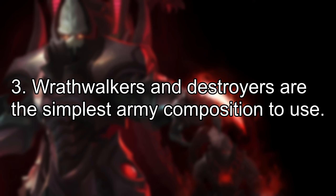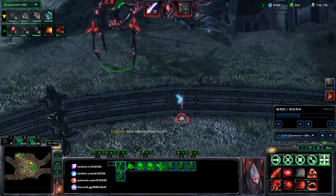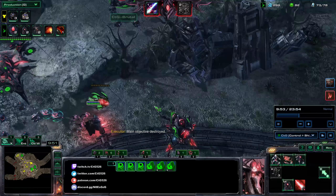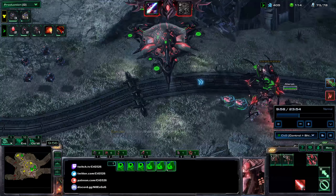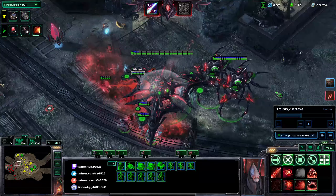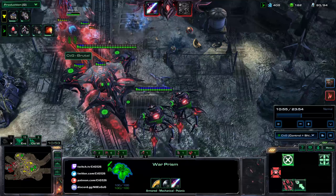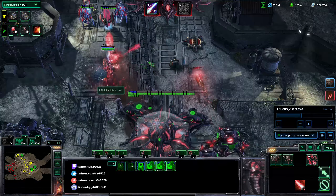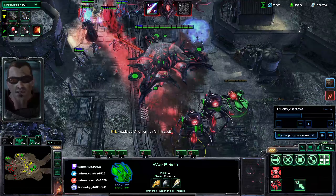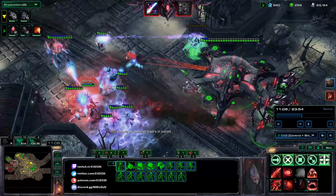Number 3: Wrathwalkers and Destroyers are the simplest army composition to use. Wrathwalkers are tall, mobile siege engines that can shoot from afar. They can see and walk up and down cliffs, and they have 18 range which is incredible. They deal so much damage per shot — they don't deal splash damage, that's the job of the Mothership — but pylons and zealots go down really fast. Zealots get two-shot by Wrathwalkers. These units are amazing against things like hybrids, main objectives such as trains, void rays, and mechanical units.